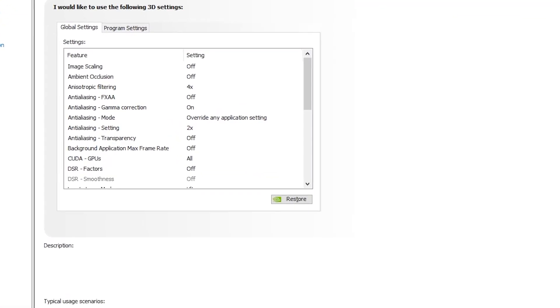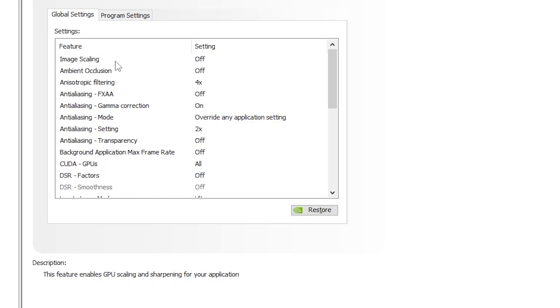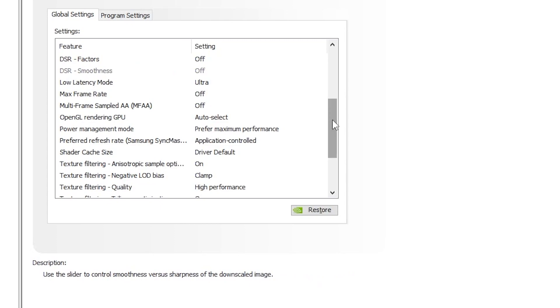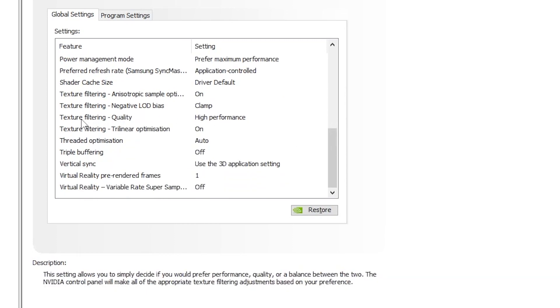Once you're in Manage 3D Settings, first turn off Image Scaling, because this uses your FPS and degrades gaming performance. Scroll down and change the Low Latency Mode — set it to Ultra. Then go to Power Management Mode and set it to Prefer Maximum Performance, because giving maximum power to your GPU gets you more performance. Scroll down to Texture Filtering Quality and set it to High Performance, since we need more performance instead of quality.